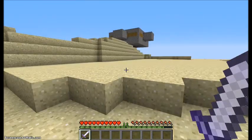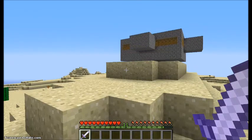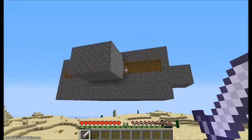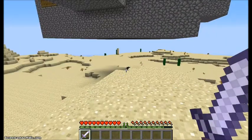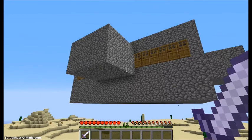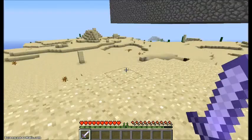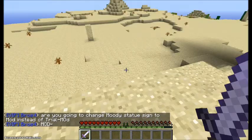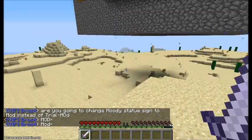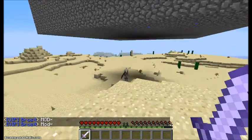Over here is my newest build — I'm trying to make an iron gold farm and I have to flatten the land. That'll probably go last because I have to figure out how to keep the villagers from despawning. I had one trapped in here and it just despawned for some reason.